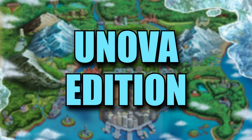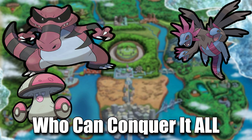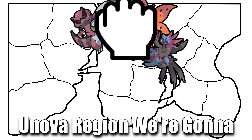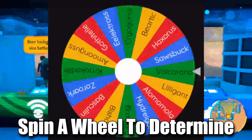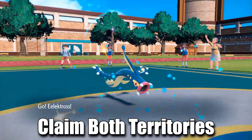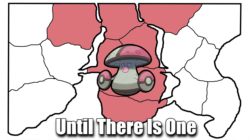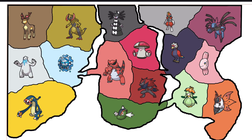Pokemon Imperialism, Unova Edition. 16 Pokemon battle over the Unova region to see who can conquer it all. Each turn, we spin a wheel to determine who's going to be the challenger, and an arrow deciding what direction they're going to fight. The winner of the battle will claim both territories and a random reward. We continue until there is one Pokemon remaining, claiming victory. Let's get this comeback going — Pokemon Imperialism at its best.